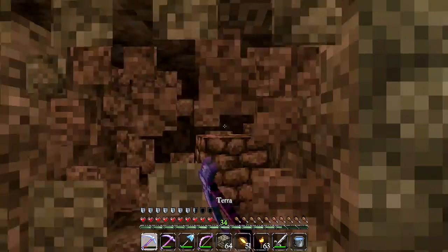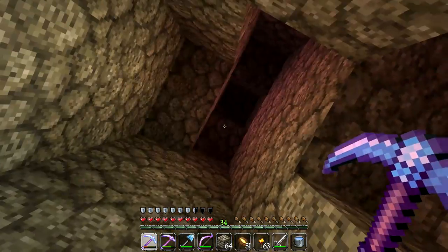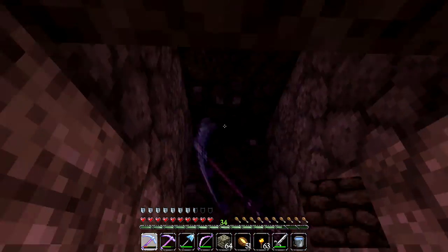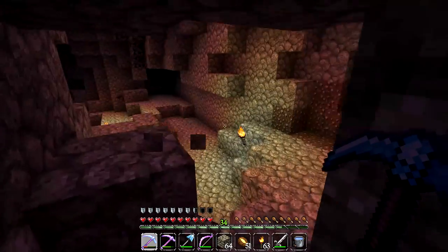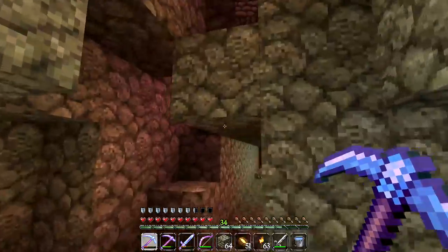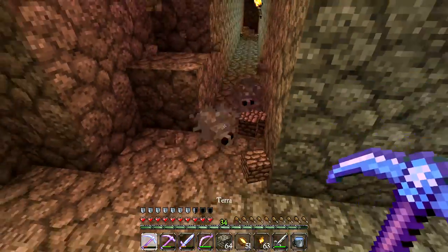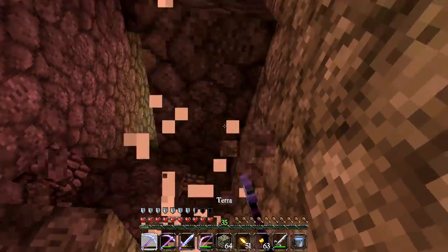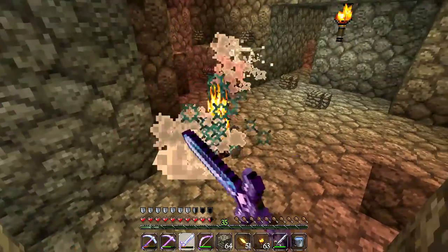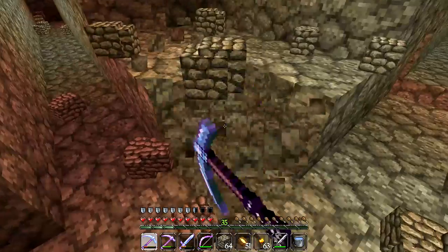I've explored this whole area now where we found these new silverfish, but it doesn't look like there is any stronghold over here unfortunately. This cavern just looked so weird where the silverfish were — I thought there has to be a stronghold here, but it's just part of this giant ass ravine we discovered earlier. So let's just unleash these silverfish and kill them — just for the lols. Come at me, you bastards! Looks like there's only two silverfish per block — it doesn't look like there can be more.